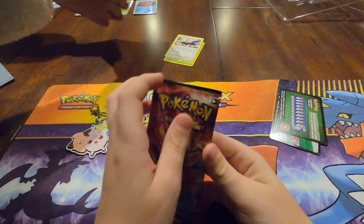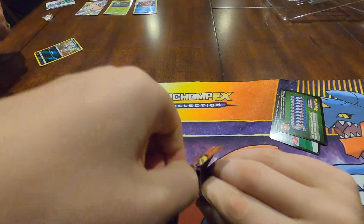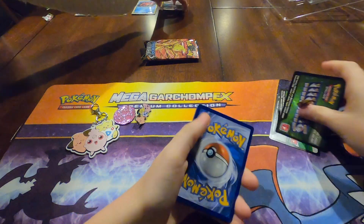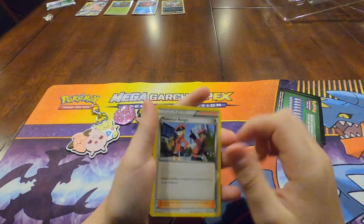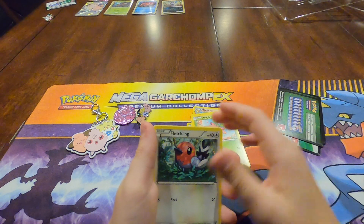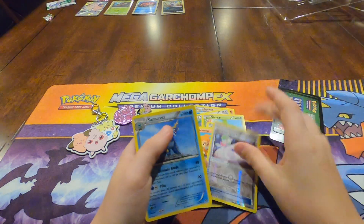And I'm about to open a Steam Siege pack. We have a Pokemon Ranger, Rapidash, a Aipom, Hoopa, Fletchling, Clauncher, Nidoran, Chimchar, Reverse Hollow Garden, Spirit Link, and a Samurott regular rare.